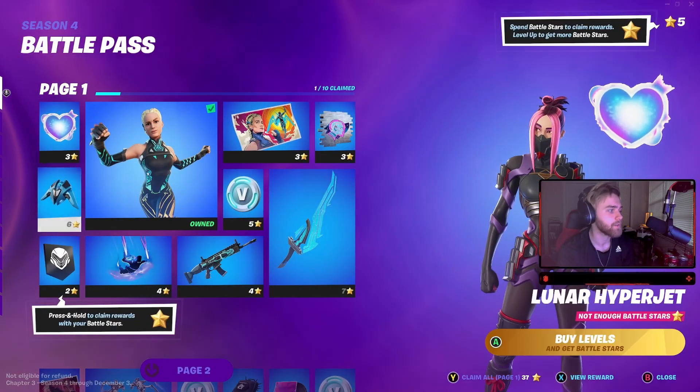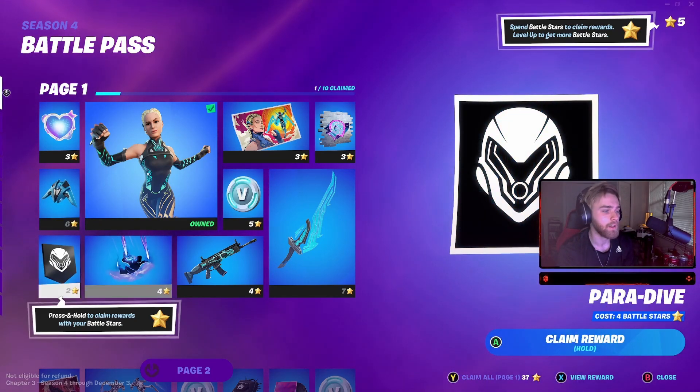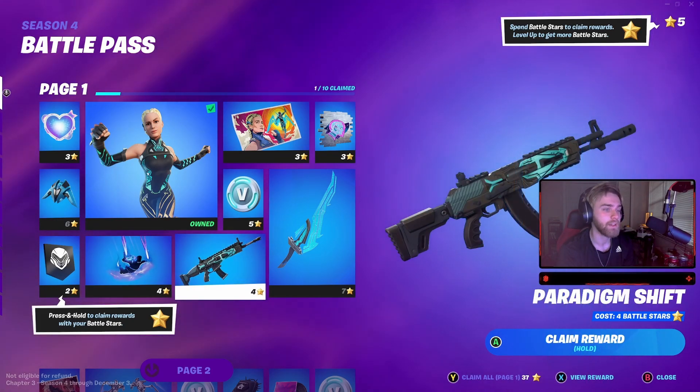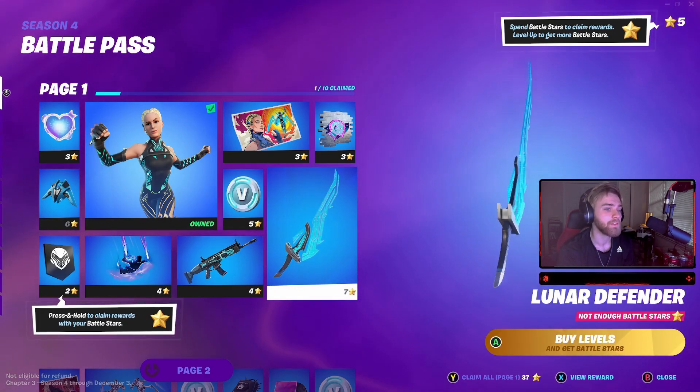We got hero star - kind of lame. Banner icon Paradigm, that's actually really cool. I really like that a lot. Paradigm Shift as a weapon skin - that's a really clean beginning weapon skin. I really like that.